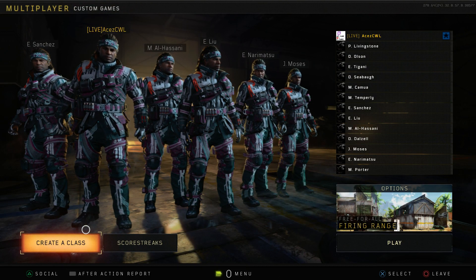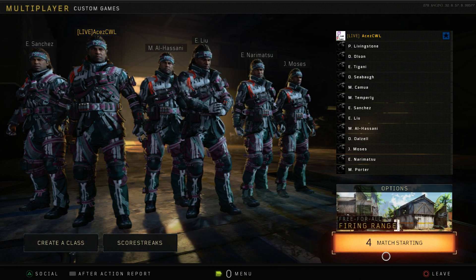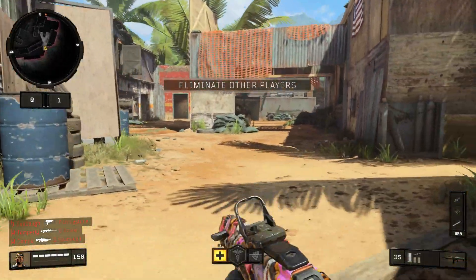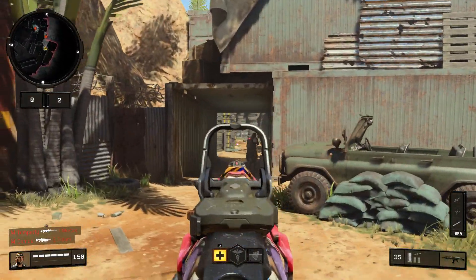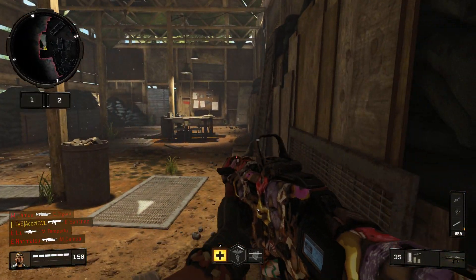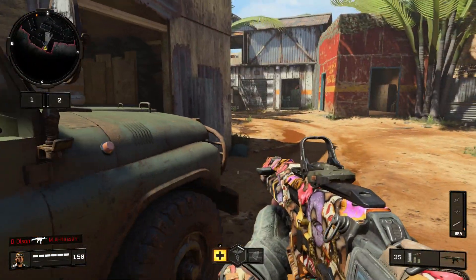Heading right into the game, we're gonna play a little free-for-all on Firing Range — you guys know when I do these camo reviews we check them out on Firing Range. Alright guys, we are in the game, Carbolicious has been loaded in. It looks a lot better in-game, looks really decent on the ICR, all the colors just merge really well. Inspecting this weapon in the sunlight real quick.